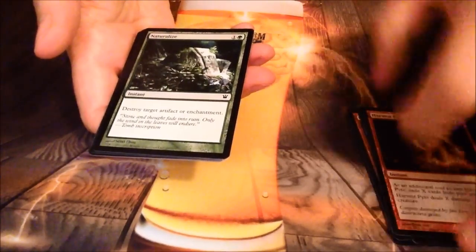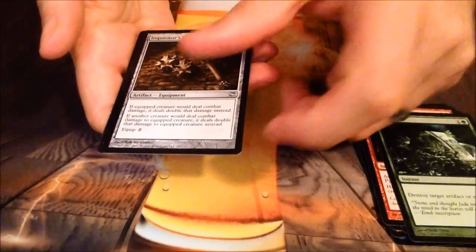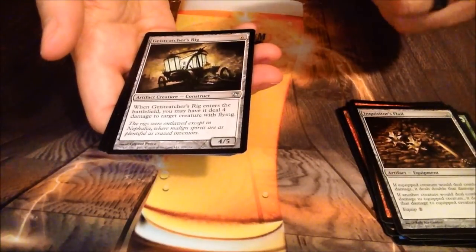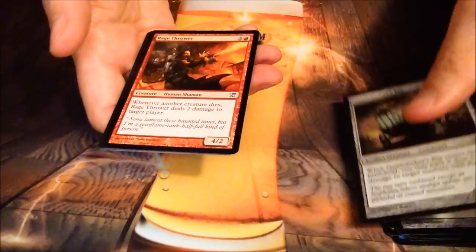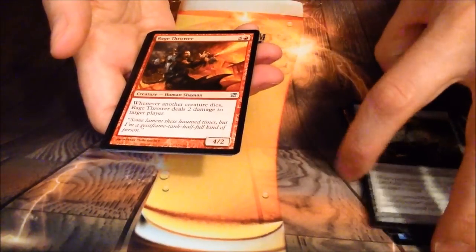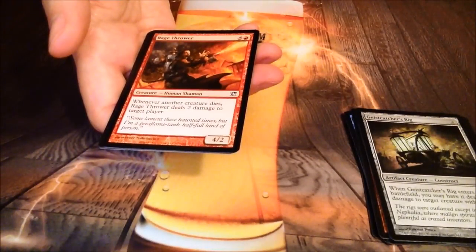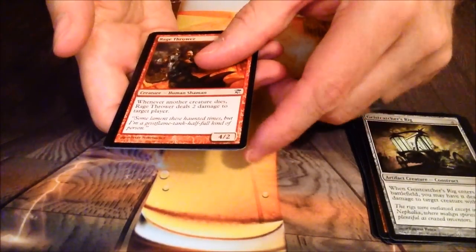First common: Inquisitor's Flail. Geist Catcher's Rig — that was one good way to kill Bloodline Keeper before he flipped. Rage Thrower — there were decks built around this card, just kill one thing, kill another thing. It could definitely go off with that card.